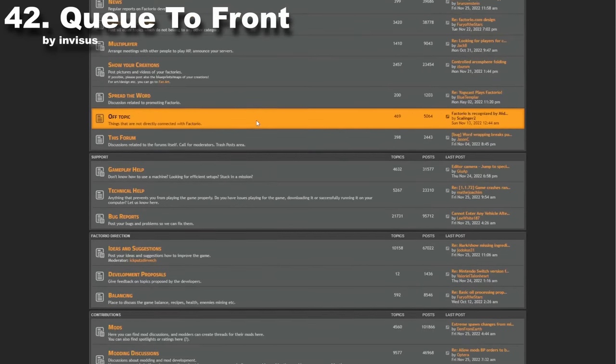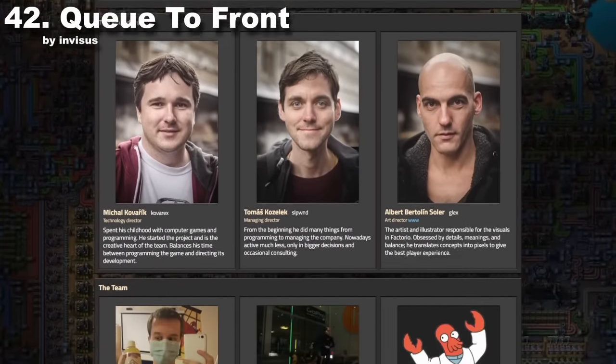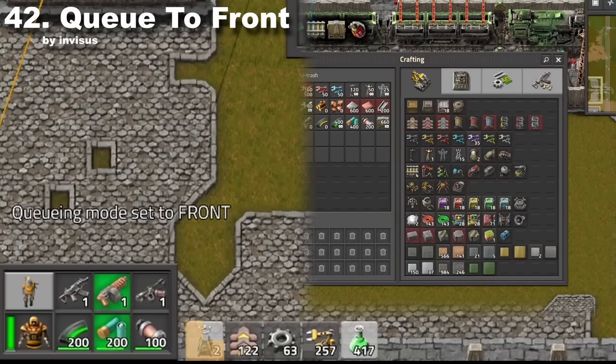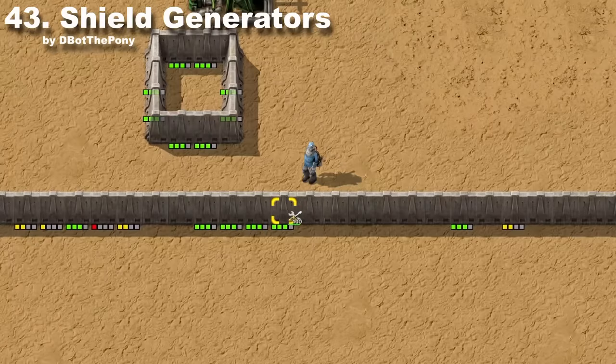This feature is highly requested by the community, but according to developers they will never add it to the core game. Queue to Front does exactly what you think it does — when you press the alt-queue shortcut, you change the crafting mode, and whatever you craft will always go to the front.